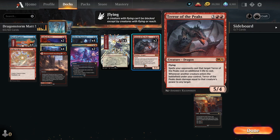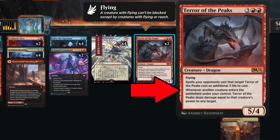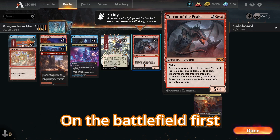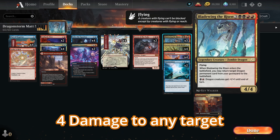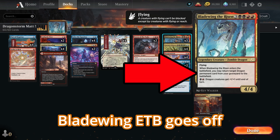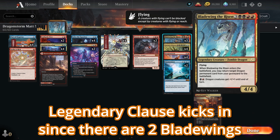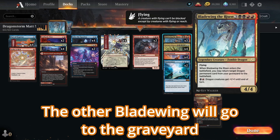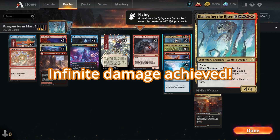With storm count two, you can fetch Terror of the Peaks and two copies of Blade Wing the Risen. The way the combo works is Terror of the Peaks says whenever another creature enters the battlefield under your control, it deals damage equal to that creature's power to any target. So you put Terror of the Peaks on the battlefield first, then Blade Wing the Risen enters, dealing four damage. Blade Wing's ETB grabs another Blade Wing from the graveyard, but since it's legendary, one goes to the graveyard and targets itself infinitely — that's infinite four damage until your opponent dies.